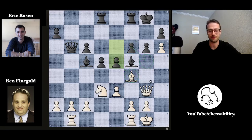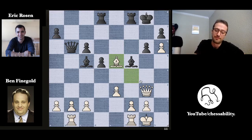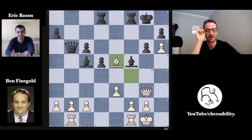Here Ben sacrifices the knight for two pawns: knight takes on e5, pawn takes, and bishop takes. Now you just gave up a knight for two pawns — essentially one bishop versus the two bishops, and you have two pawns to show for that. Ben says in the video: 'bishops are usually better,' which obviously makes sense.